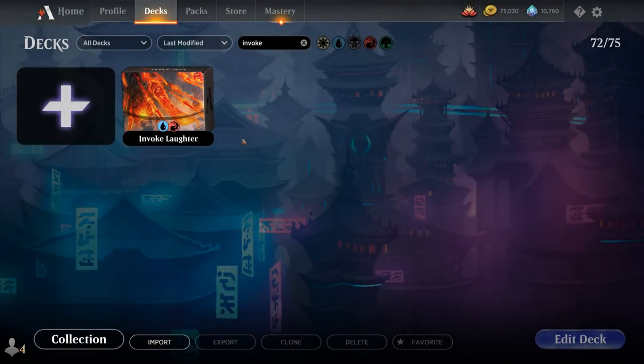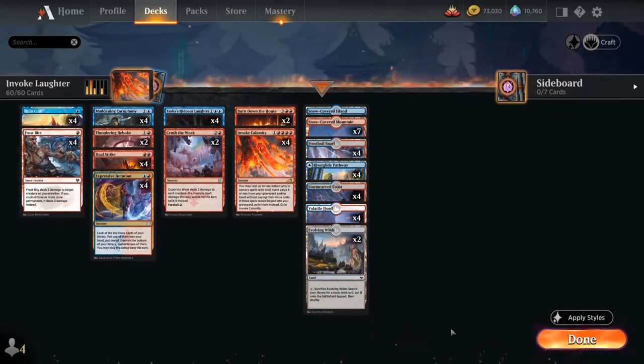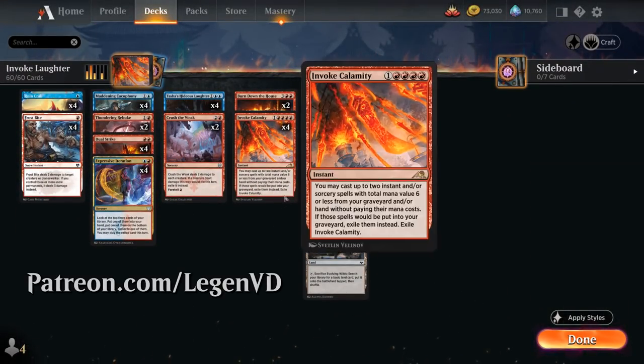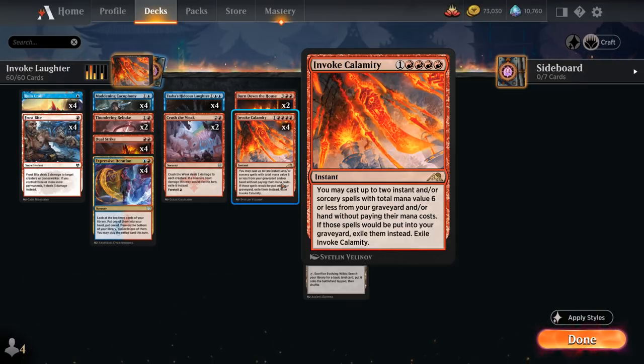Hello and welcome to another Standard Games video. Today we're taking a look at a Blue-Red Mill deck, as voted on by my supporters on Patreon, built around Invoke Calamity. I've tried a few different shells with Invoke Calamity, but this Blue-Red Mill deck was by far the most successful one.